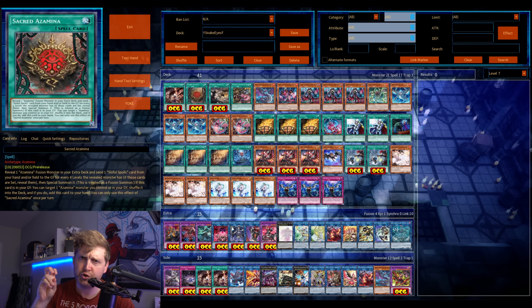The card you're probably searching is Sacred Azamina, which is this deck's Karma Fusion equivalent. They also get a quick-play fusion spell that during their turn banishes itself and reborns something. Really nice.